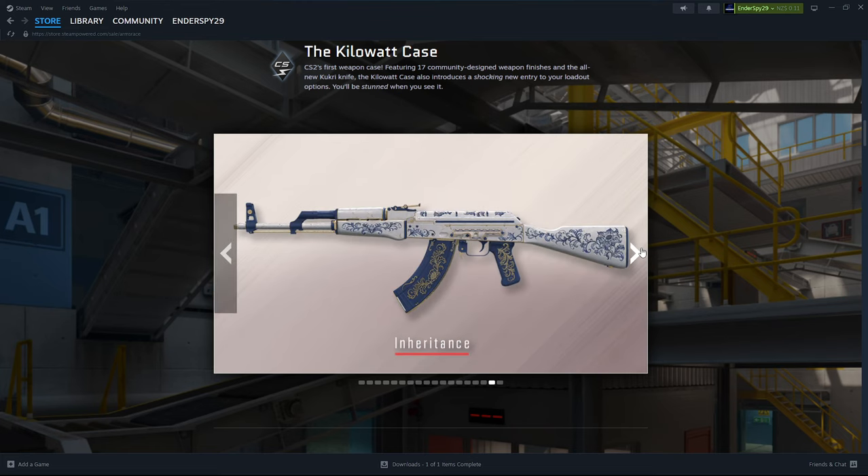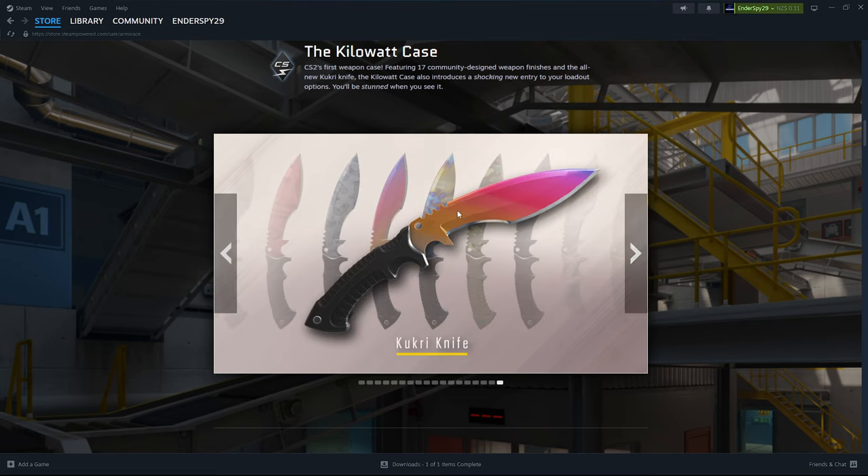Not just that — the Cookery knife dropped. It's here. We have the Fade skin, the Slaughter skin, Case Hardened, and I think Blue Steel as well. It's cracked. I'm excited.